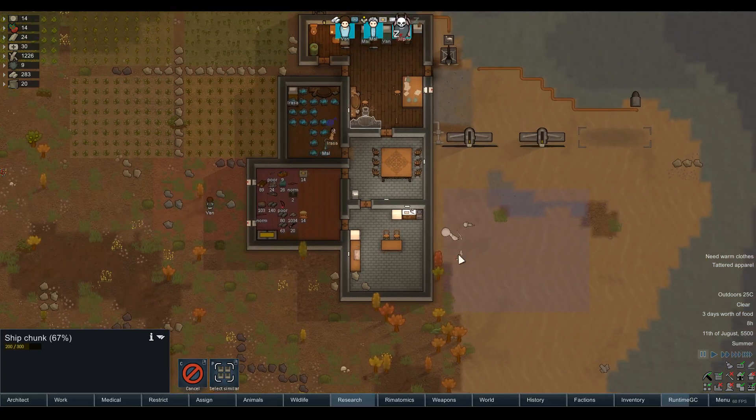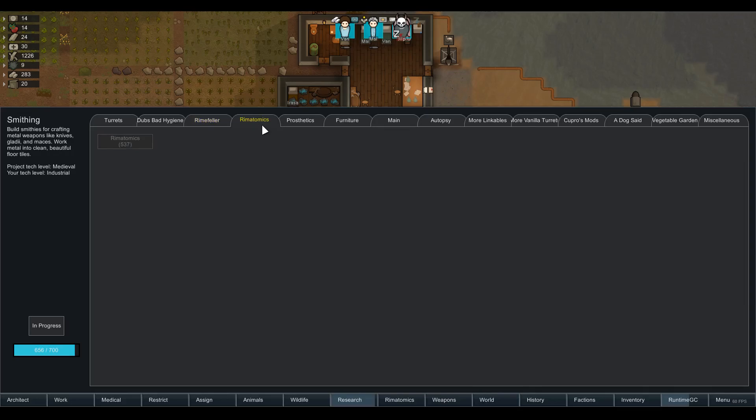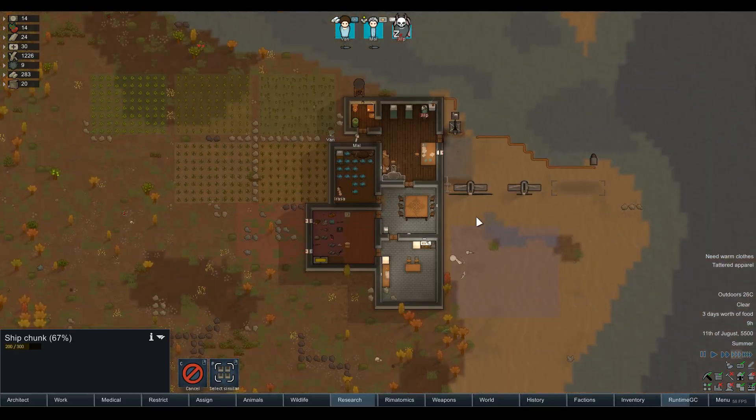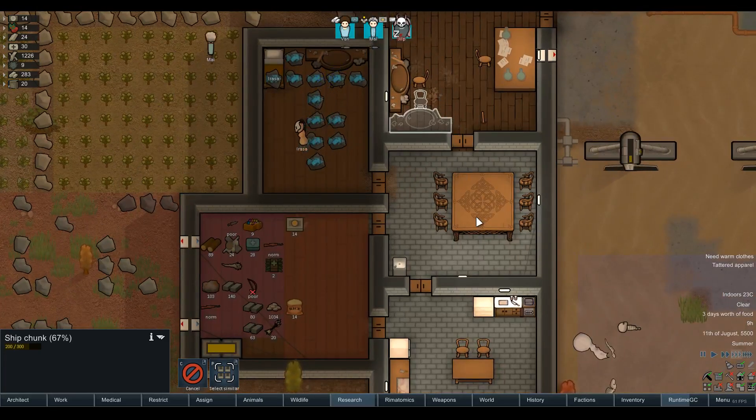One of the other things I removed - I remember now - is the research tree mod. It was suggested that especially for learning mods like Rimfella and Rimatomics, we should have the old sort of research tree where we can much more clearly see what we need and when. Rimatomics costs 537 - what a strange amount. It's a little easier to read. I do like the other research tree management ones; you can more easily queue stuff up.